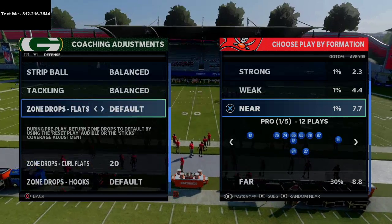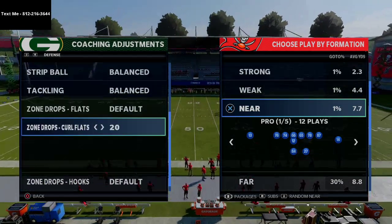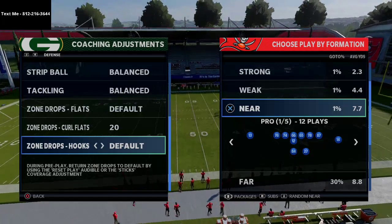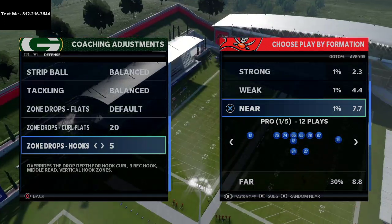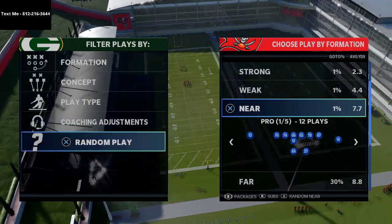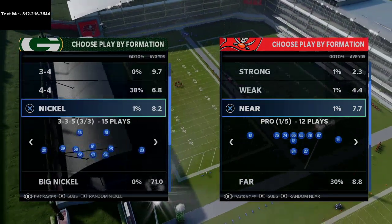Flats are on default, curl flats are on 20, and hook zones I keep on default — though I'm probably going to start keeping them on five yards because I think they play a little bit better at five yards.